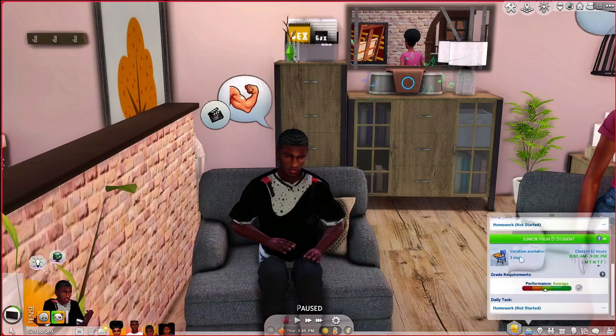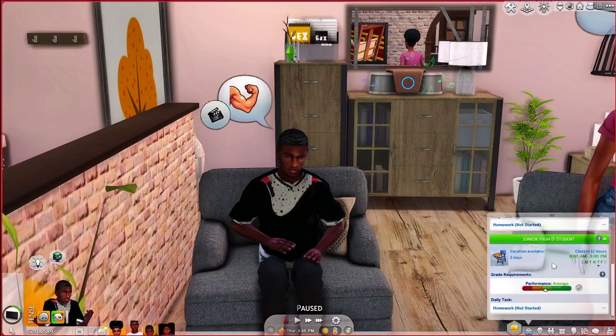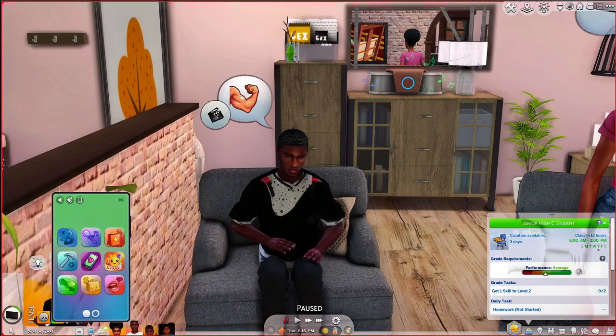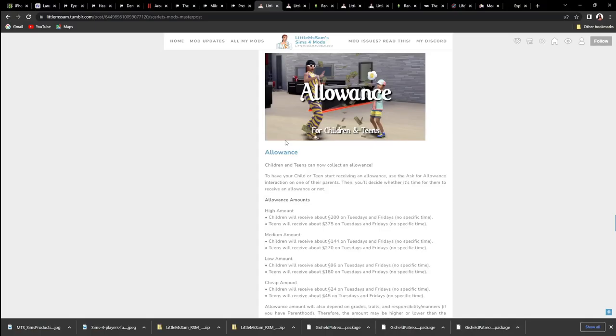In Preteen Base you can reset junior high, shrink height, reset homework, reset height, or remove the preteen trait. If you remove the preteen trait it moves to teen years. Elijah is a junior high C student but doesn't have a homework book, so we went to the bookcase, bought him a book, and now he's able to do his homework using the regular high school homework book.